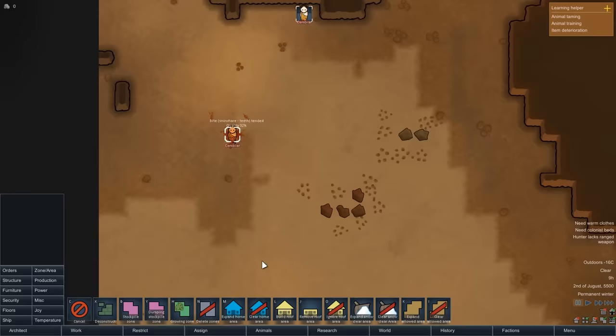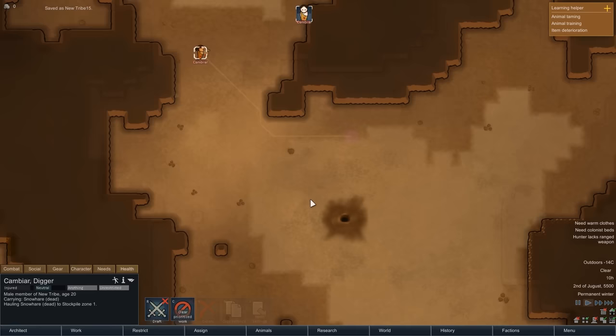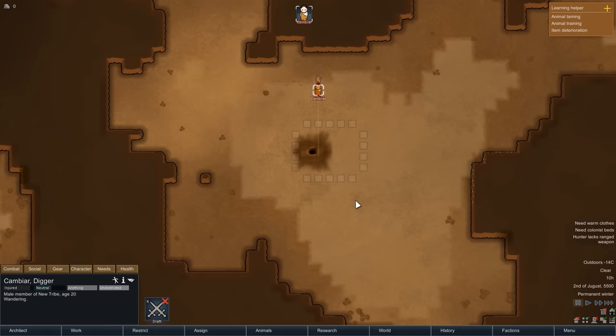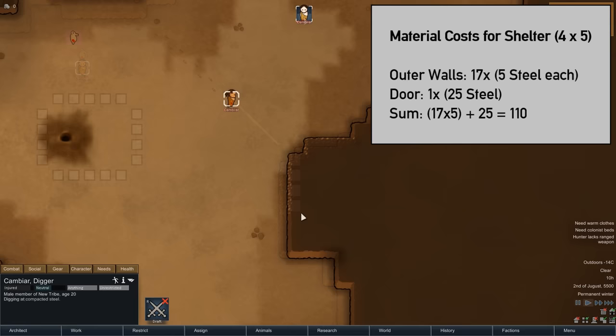Cambiar is fully patched up, and because he's not hungry at the moment, we don't need to eat the snowhare just yet. Instead, we want to haul it back to where we'll eventually build our base. We'll create a small stockpile and set it to allow everything; Cambiar will haul the snowhare down there and eat it later once he's finished building. We also need at least 110 steel to build the shelter — 18 wall pieces minus one for a door. Let's tell Cambiar to mine 4 blocks of steel; each block gives us slightly over 30 steel, so 4 blocks will be enough.